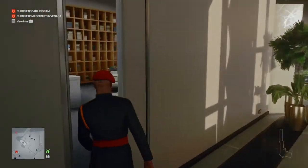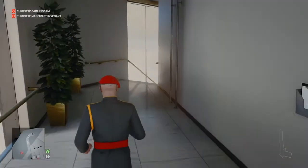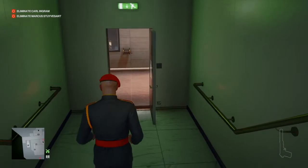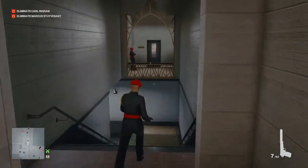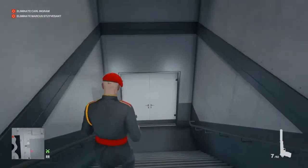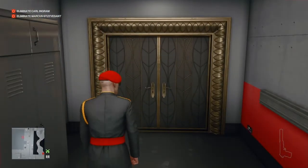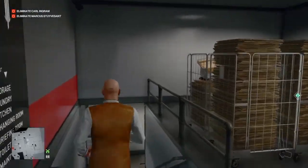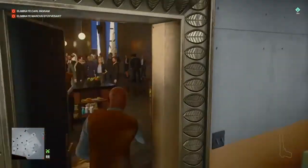Now we can retrace our steps all the way back down — we're up a lot higher than the ground floor. Instead of going back through the tech area, we're going to run down the stairs directly ahead of us. There is a camera halfway down the stairs, so we're going to take out that camera, continue on down. This will bring us back out behind the security office and we can then re-acquire our waiter's outfit, make our way back down the stairs, go back out through the Gold and Black Bar and through the storage room.